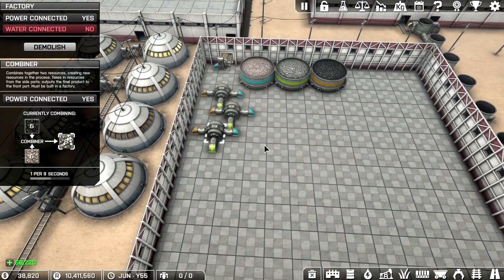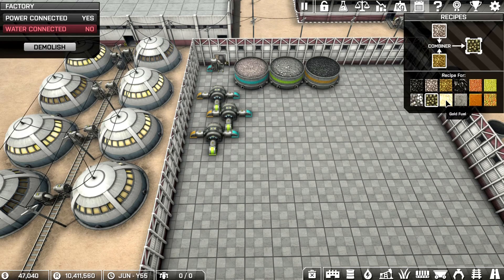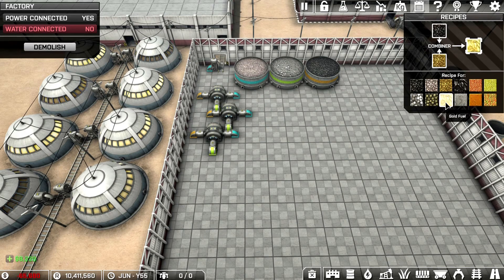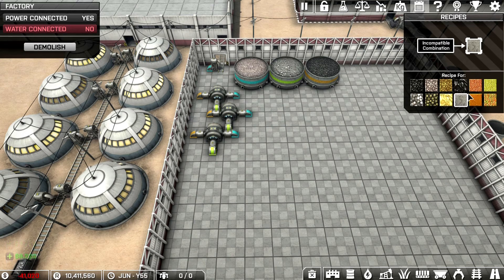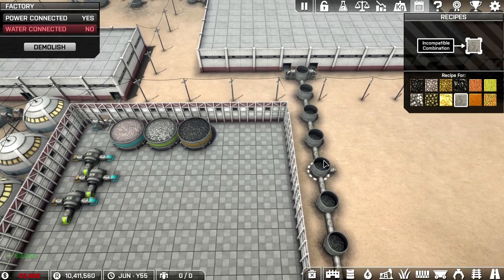So these are the combiners right here — takes two, make into one. Go to your little chart up here, it tells you your recipes for each one. So incompatible combination — say you do like grain meal and steel plates, you'll get ash, something that's not — you don't have a recipe for. That's all that's saying.